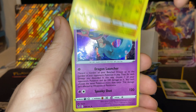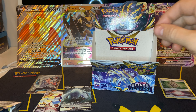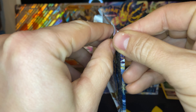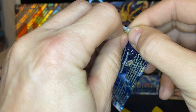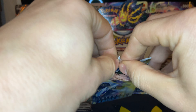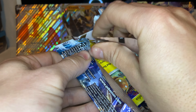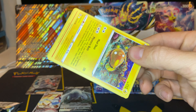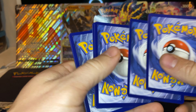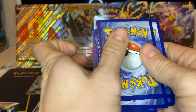We got a Chin Chow, and then a Dragapult Holographic. We have just three packs remaining out of the booster box. Let's see if we can get one more solid pull out of the booster box.